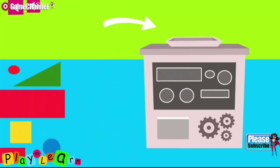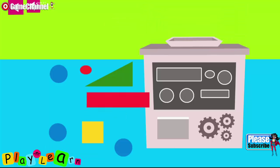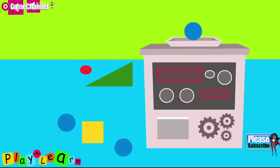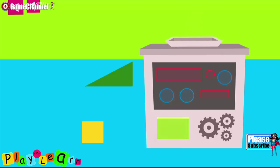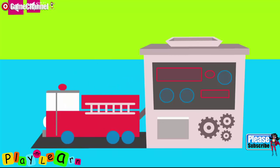Look at the shapes on the machine. Rectangle, circle, circle, oval, circle. The two red rectangles, red oval, and three blue circles made a fire engine.